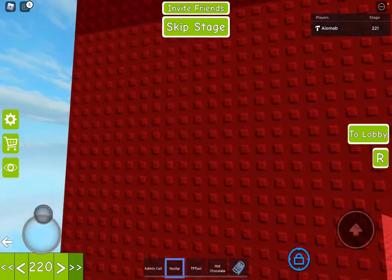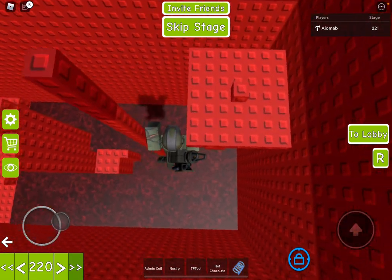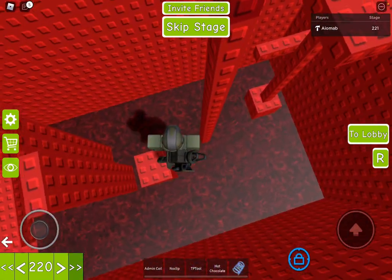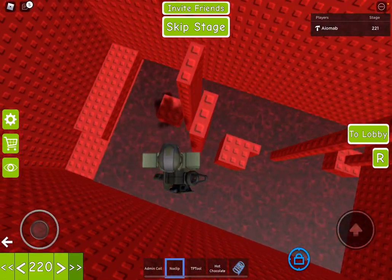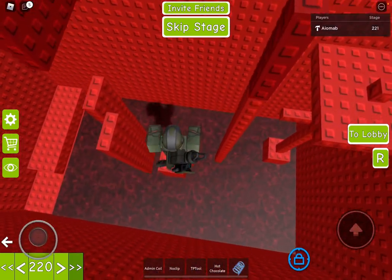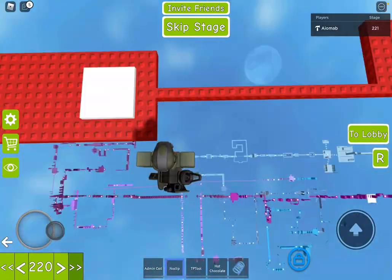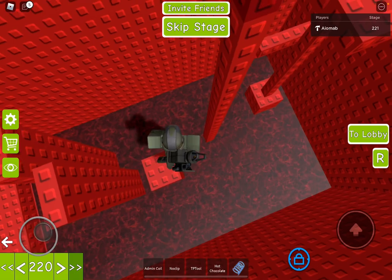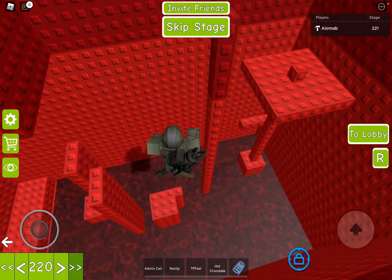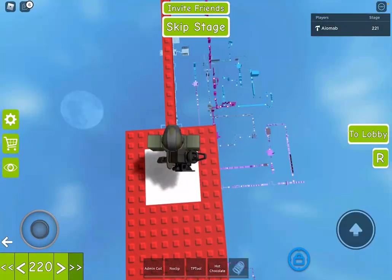The last jump I want to talk about is in the tower. So this jump right here — what happens to everyone is something like that. Usually they fall. It's something like that. But what you're going to want to do — the way I do it — is just kind of go forward. Or, you can just shift-walk until you get to about the area, something like that, and then you can continue doing whatever.